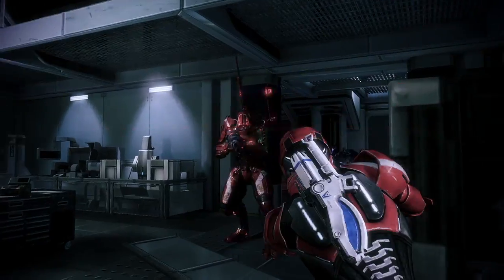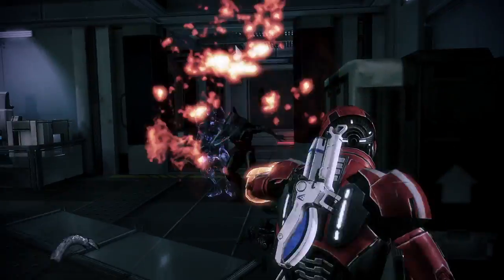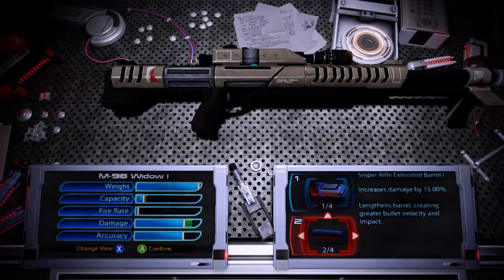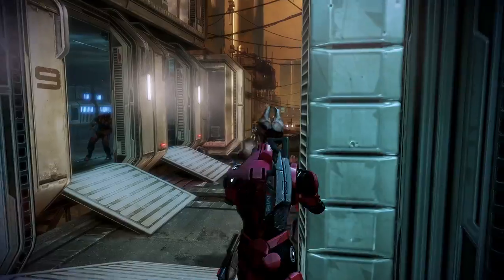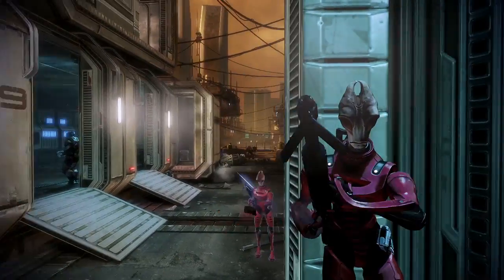The Engineer is all about that heavy hitting damage power — like Overload, Incinerate. A really popular build with the Salarian Engineer is a sniper rifle, because you sit back, launch your decoy out, take enemy fire off you, and then you just snipe and use your powers from a distance.